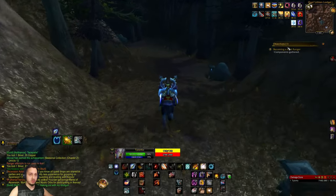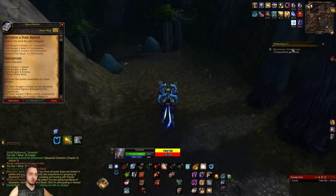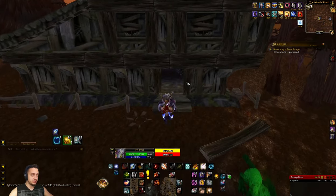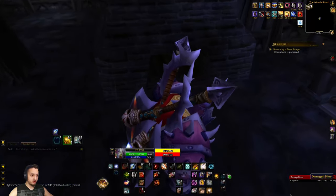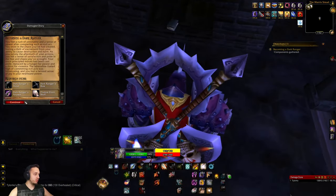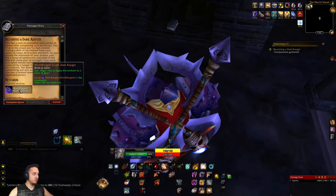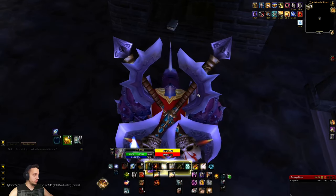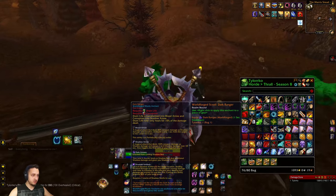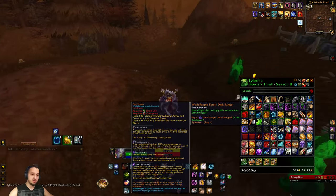Once you get all those, you're gonna head back to the book and turn in the quest. We're back over here at the house - there's the book right here on the floor. Click that, continue, and that's going to give you the World Forge Scroll. Throw that on a piece of gear and there's your enchant.